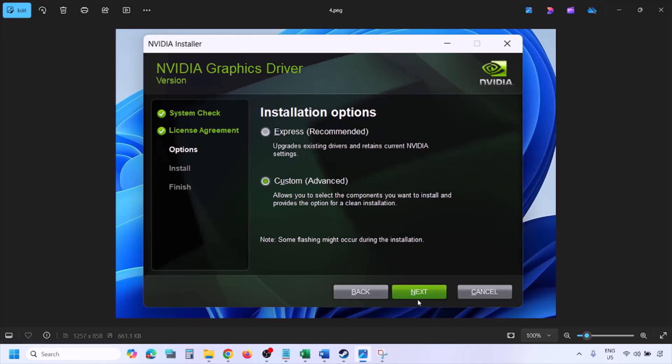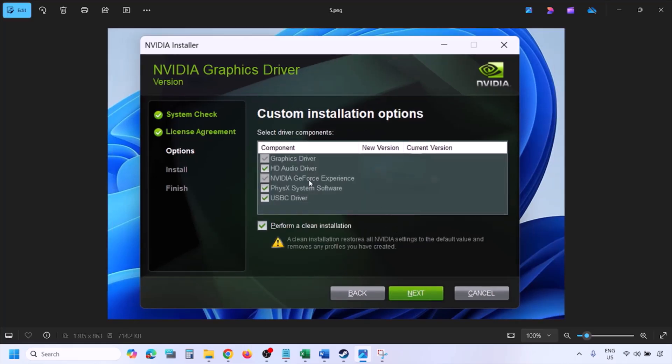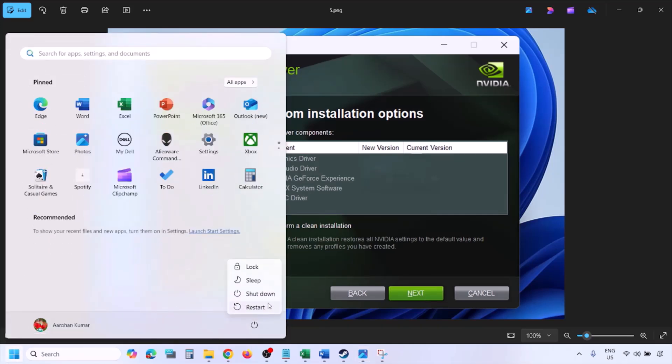Select Custom and click Next. You will see a screen — put a check on the box which says 'Perform a Clean Installation.' Make sure you check that box, then click Next and let the installation complete. Once the installation is complete, restart your computer and then launch the game.